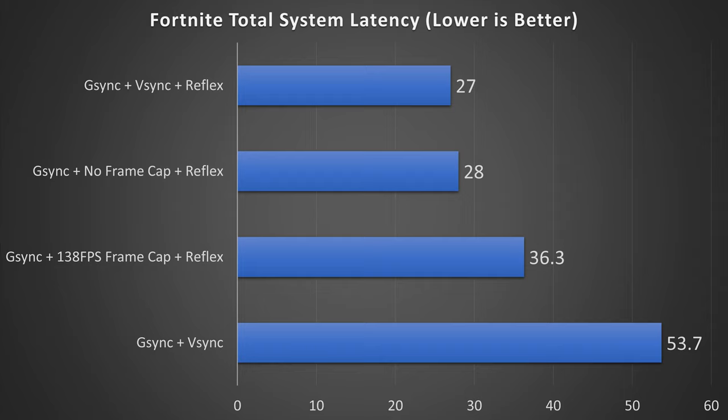Next up, Fortnite on DirectX 12. In last, G-Sync plus V-Sync gave an astounding 53.7 milliseconds of total system latency. Next is G-Sync plus 138 FPS frame cap plus Reflex at 36.3 milliseconds. Then G-Sync plus no frame cap plus Reflex at 28 milliseconds. And in first, G-Sync plus V-Sync plus Reflex at just 27 milliseconds of total system latency. Here again, the 4090 may not have been fast enough to make uncapping the frame rate worthwhile in this title.